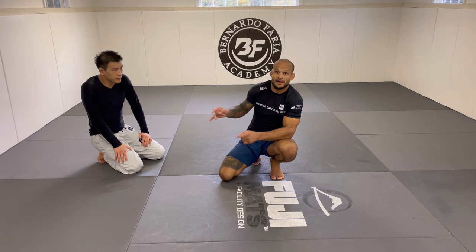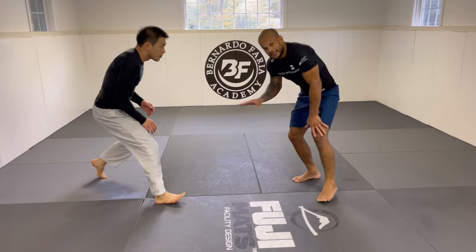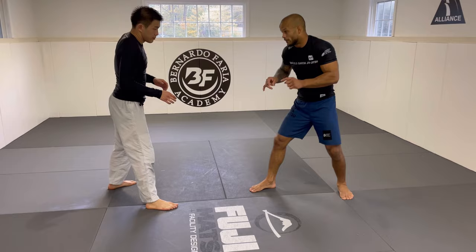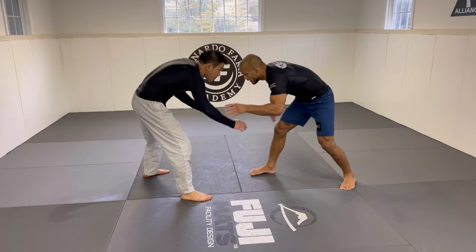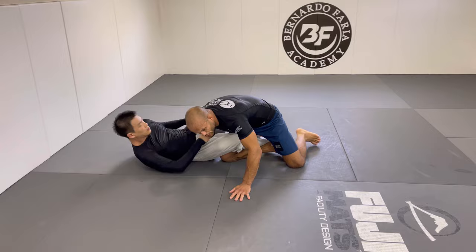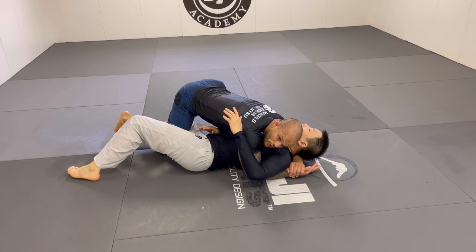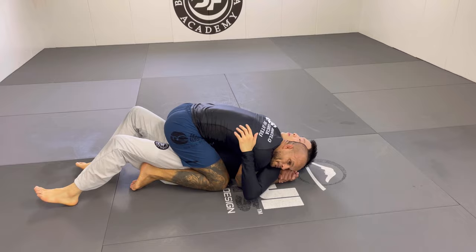I do this exact same entry in a gi as well. One more time: you use body weight — no arm coming like a baseball slide — you commit your weight. You have to set it up: bow, go there, so he doesn't know, then go and glue right here. When you finish, I change my head, hug under, go to tripod base, and then land in mount.